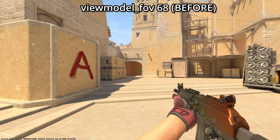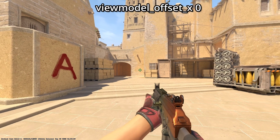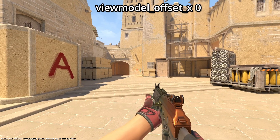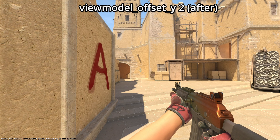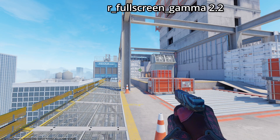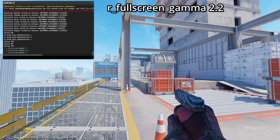You can change your view model FOV, which changes how you hold your gun. Here I'm changing the X offset — you can see the gun position moves. This is my default view model. Now I'm changing the Y offset, and you can see the gun moves out a bit. The last offset is the Z offset, which can look totally crazy.